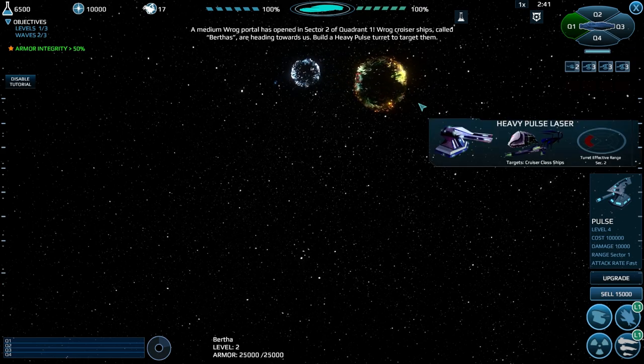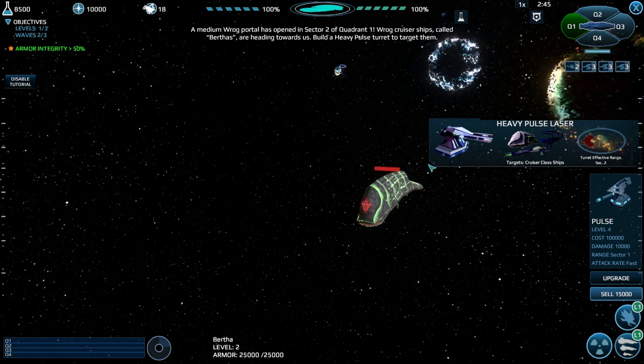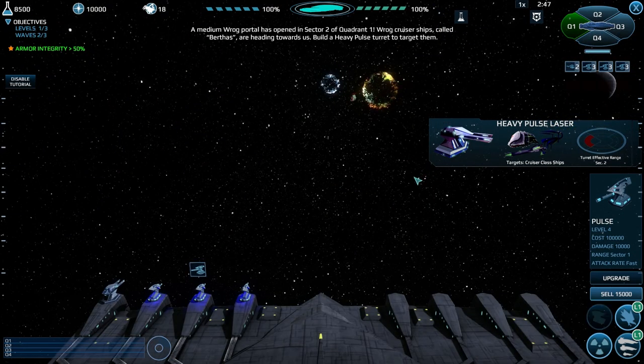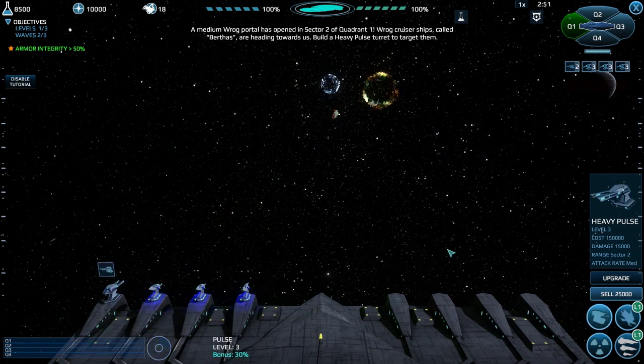I can actually go out into space - this is kind of cool. The ROG portal has opened in sector 2 of quadrant 1. That is cool. The ROG cruiser ships called Eartha's are heading toward us. I have a heavy pulse turret to target them - I've already got one.